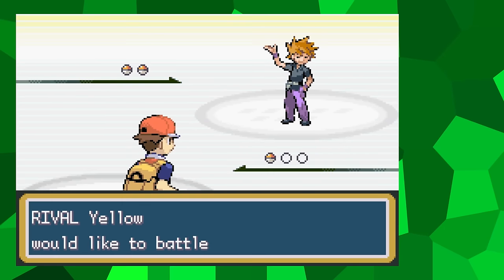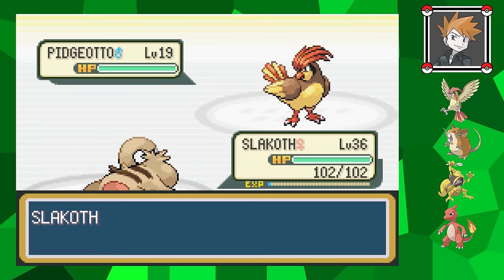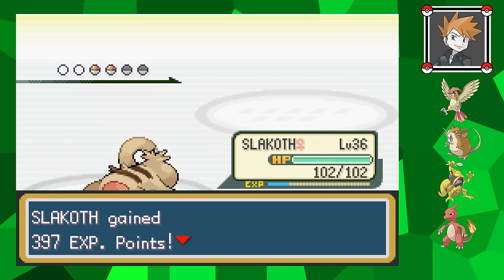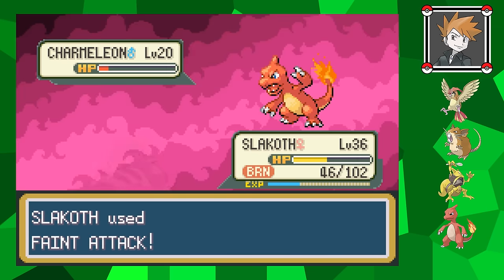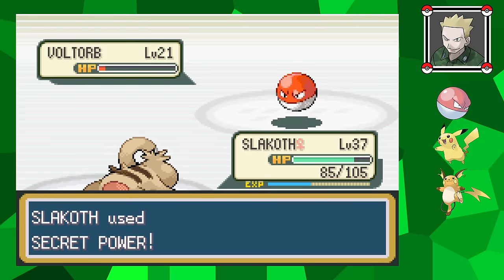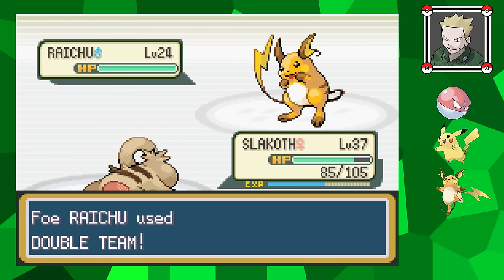Before I can actually enter the gym, I first have to deal with the rival battle on board the SS Anne. In preparation, I make sure to deal with every trainer I possibly can to keep Slakoth's level up. In this battle, three of his Pokemon have evolved since last time, though their actual levels haven't increased by very much. Because of the headache his Pidgeotto can still cause me, I made sure I was powerful enough to sweep through everything quickly. Going into the battle with Lt. Surge, I give Slakoth a Cherry Berry to stop him from paralyzing me. His Pokemon aren't too much to worry about and each go down with one hit.